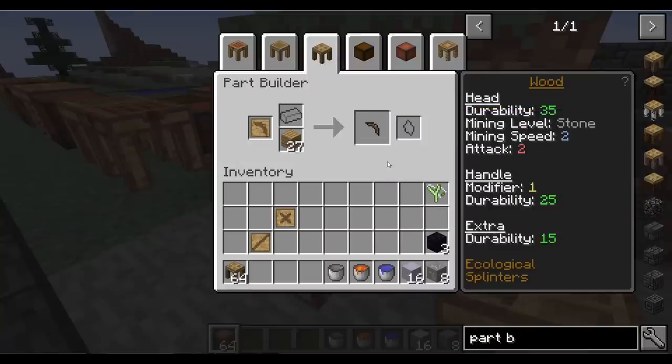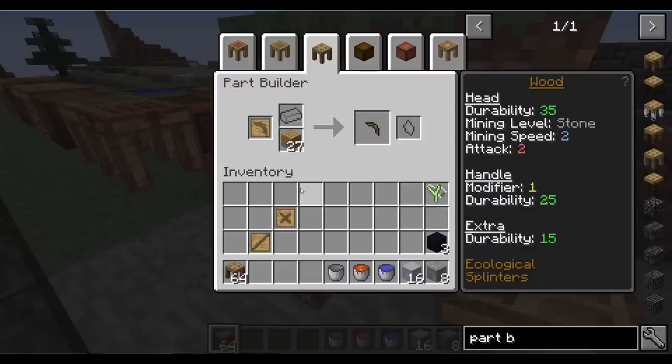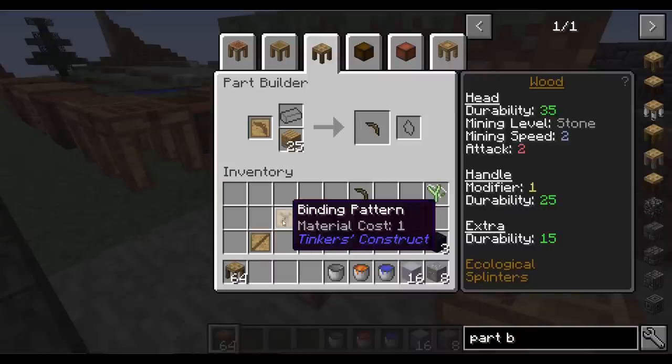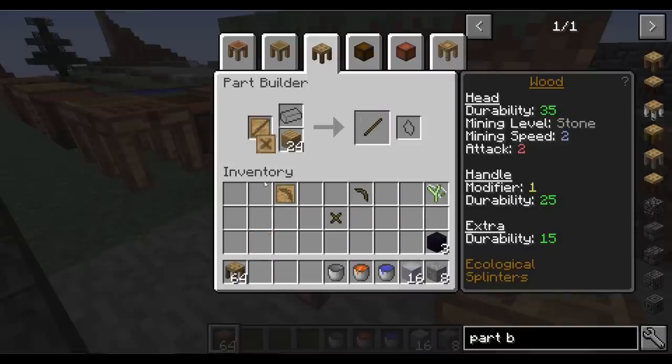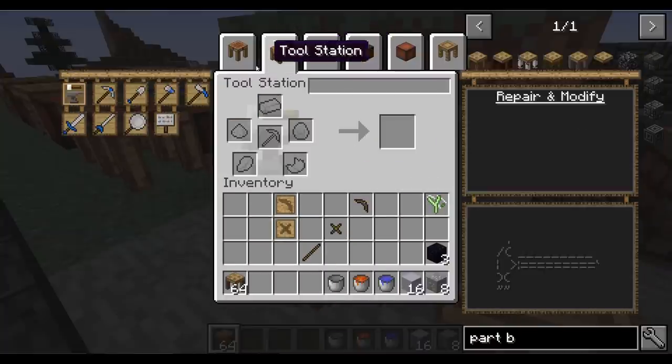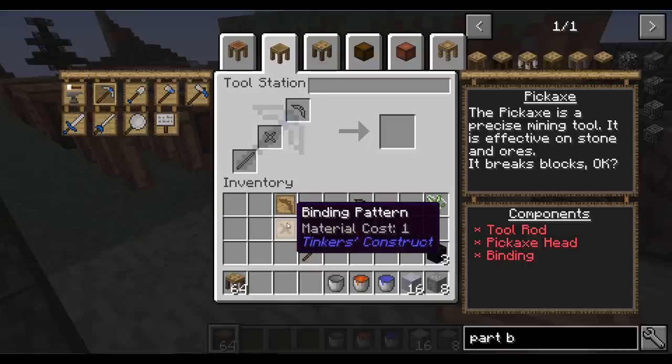I want to make this in wood, so I have some oak wood planks in the part builder. For now we're limited to things like wood, flint, bone, cactus — all sorts of lower-tier materials. I'm going to make a standard wooden pickaxe. I've got the three pieces I need — if I'm not sure what pieces I need I can go into the tool station, click on the icon of the pick, and it tells me right there: I need a tool rod, a pickaxe head, and a binding.